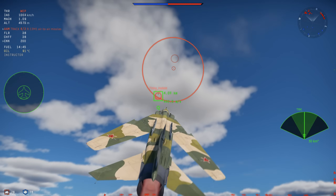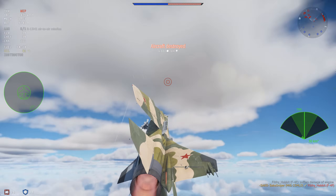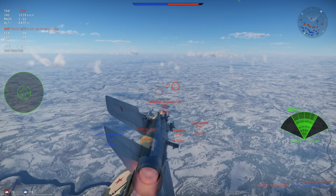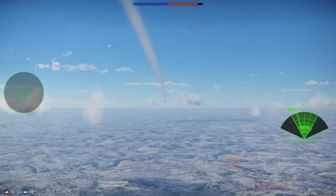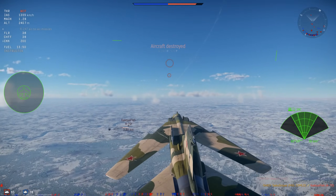The MiG-23 MLD was the ultimate fighter variant of the MiG-23. The main focus of this variant was to improve the manoeuvrability, especially during high angles of attack, something which the older MiG-23 variants really did struggle with. The wings were fitted with new vortex generators, as well as notch leading edge slats. They also had a new flight control system, something similar to a very early fly-by-wire, kind of similar to the one used on the MiG-29.